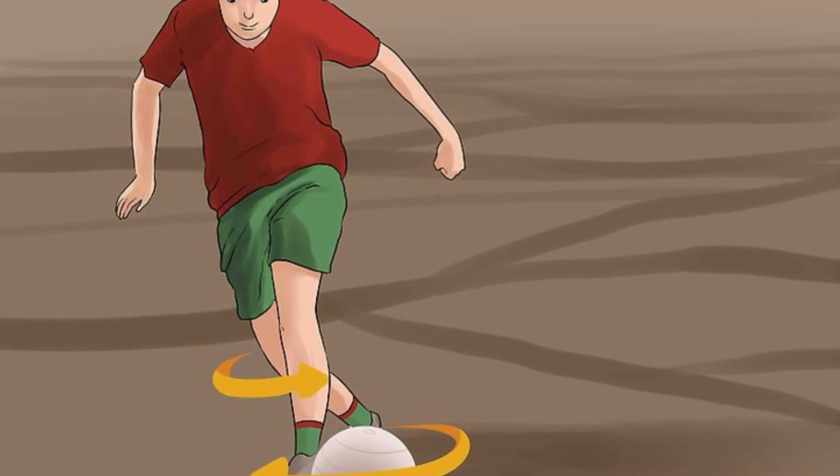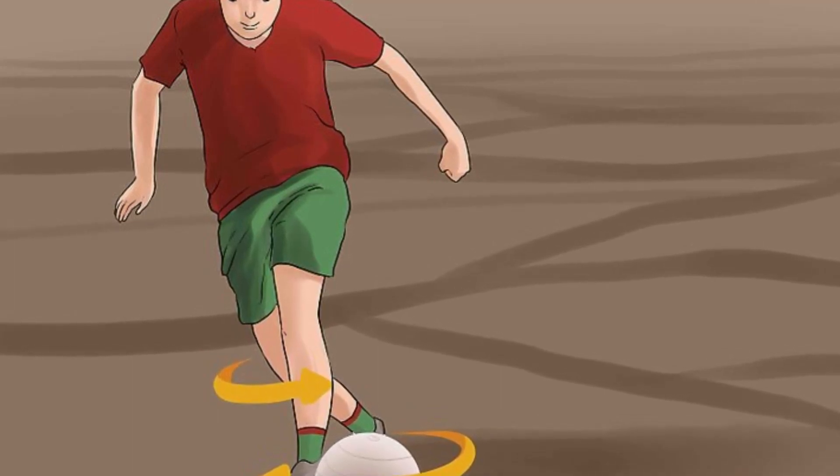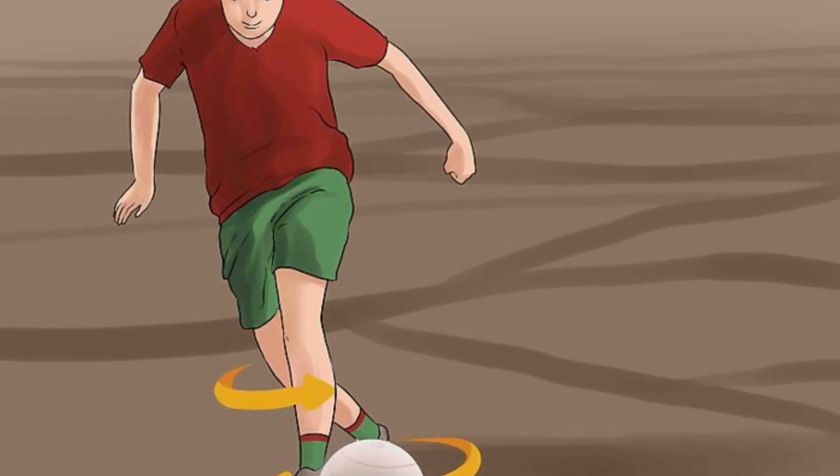Learn how to do the step over scissors move. This is done by swinging your foot around the ball and doing a body feint at the same time, to send the defender the wrong way.